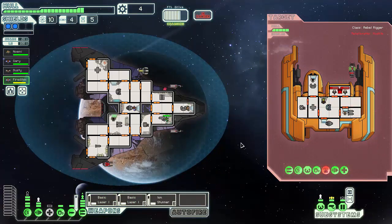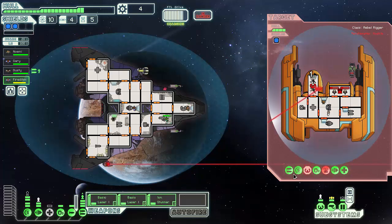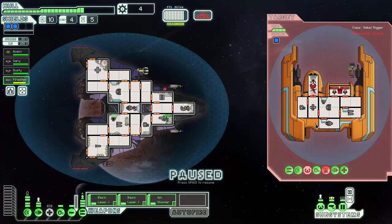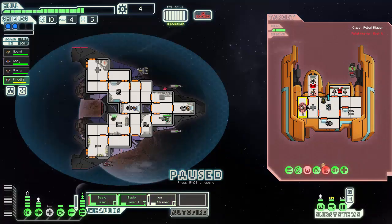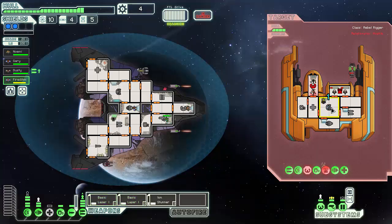That room isn't going to be used anymore because they can't send anyone in to repair it. I suppose we'll go for oxygen now, although it seems stupid to do that at this point. They probably have more than level one oxygen — no, they do not. But they already fixed the problem there. Let's just kill them.